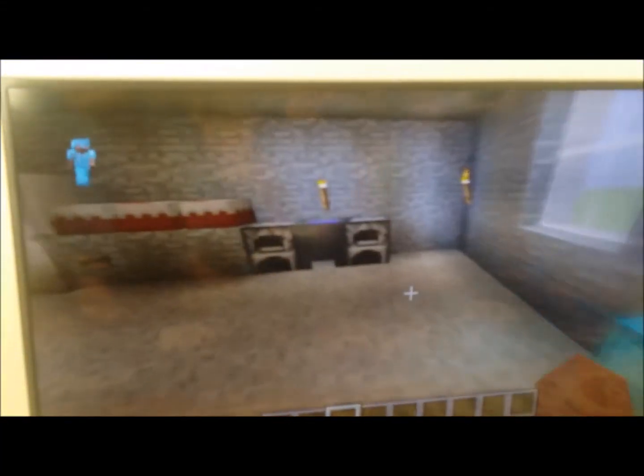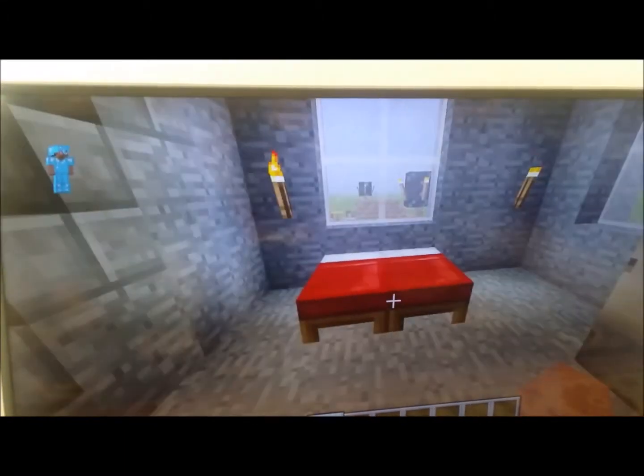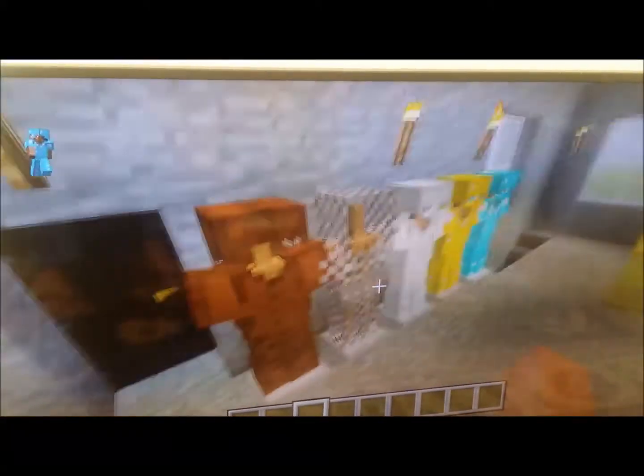So here are some monsters, a kitchen, and I have added this fridge that you can open, my bed and another bed, and here are my pets, and a library with a chest, and my armors.